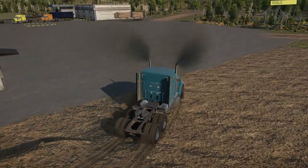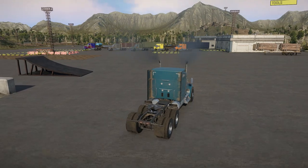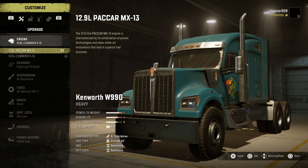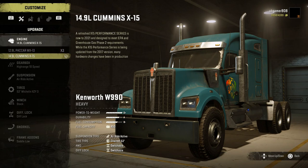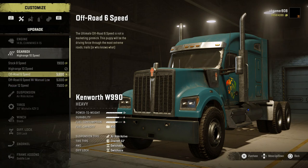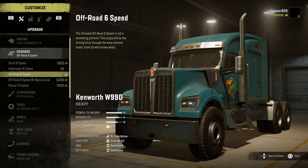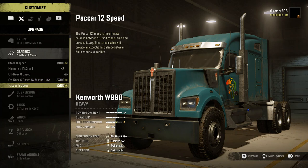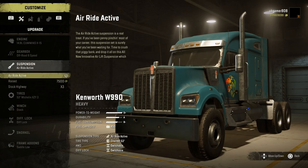Let's take it to the garage and go through the options. We've got two engine options: the 12.9 liter and the 14.9 — quite a big difference. For gearboxes there are several options: the stock 8-speed, the high-range 10-speed, the off-road 6-speed, the off-road 6 with manual low, and the Paccar 12-speed which is an absolute beast.